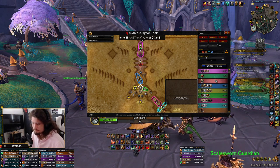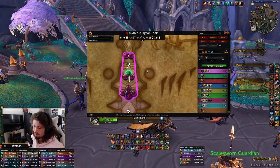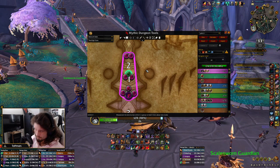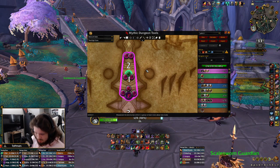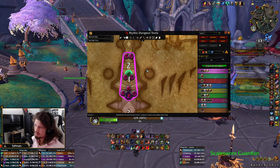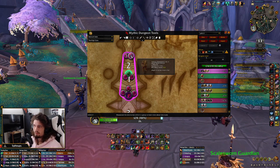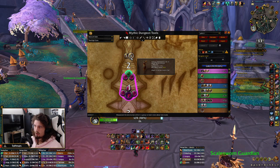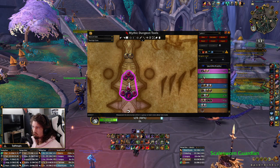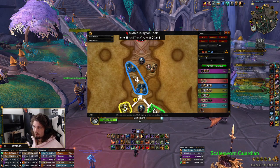House of Valor — we're doing the same thing on Tyrannical and Fortified more or less, same mobs at least. On Tyrannical we usually take everything in one go. I'm assigned to one Thunder Caller and stop all of that, we have everyone else stopping the other guy. We're Lusting the first pull both weeks — week-dependent if it's Sanguine or Spiteful, then we don't do it, but if it's not that we do.